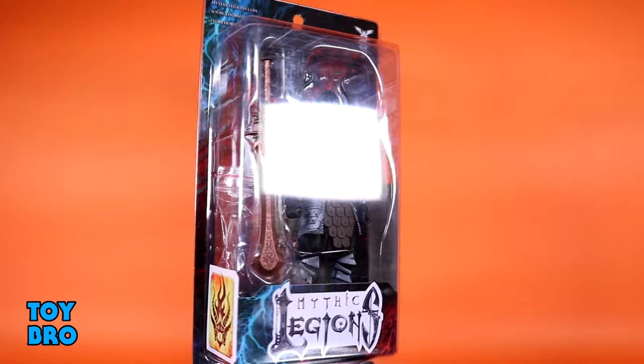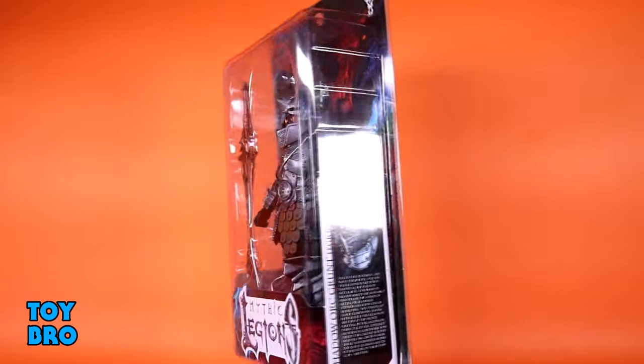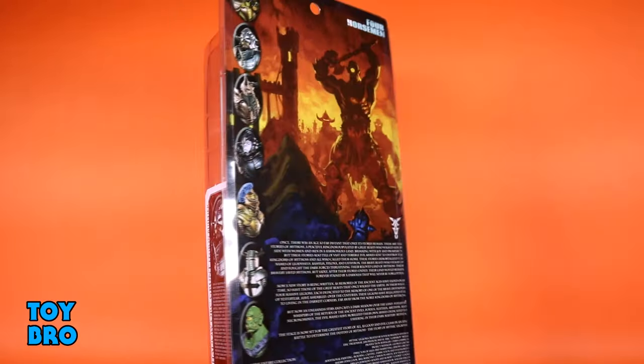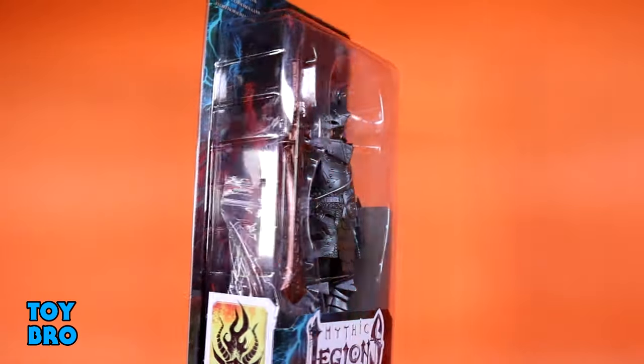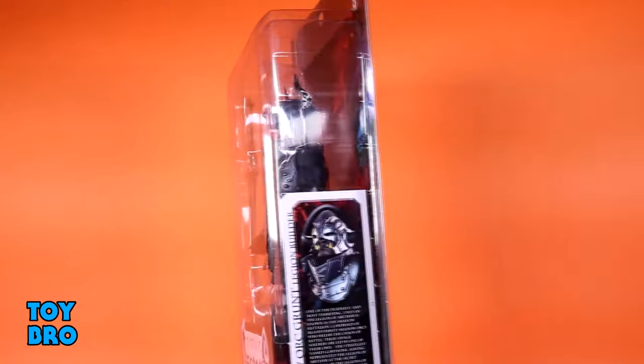He of course comes in our standard Legion-style package — everything you're used to seeing: figure in the window, faction card on one side, bio on the other, and then the back of the box gives us that terrific artwork again, our Mythos write-up, and our cross-sell for every figure in this wave. So let's pull him out and take a look.